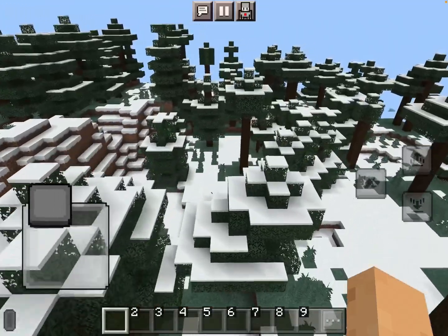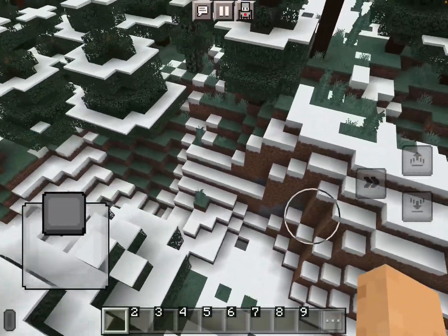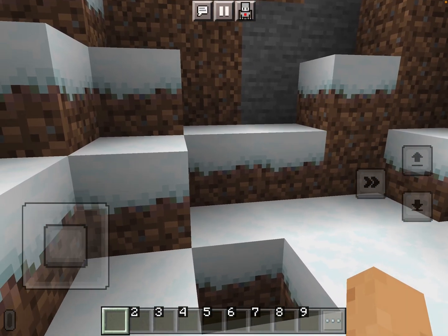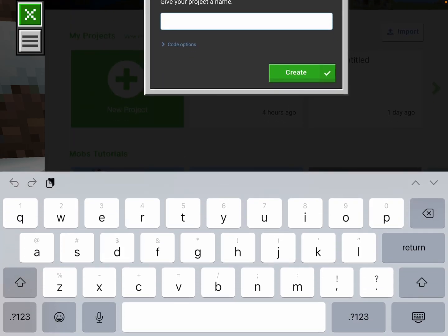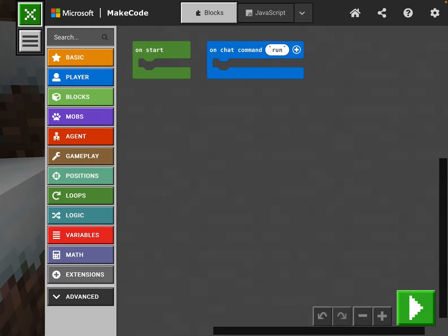Oh, here we go — some mountains! This might be a good spot. Let's drop down right here. We're gonna do this with code and I'll show you how to place a lot of TNT blocks. Let's go up into our code screen — yes, the robot — and we're gonna create a new project and call it TNT.